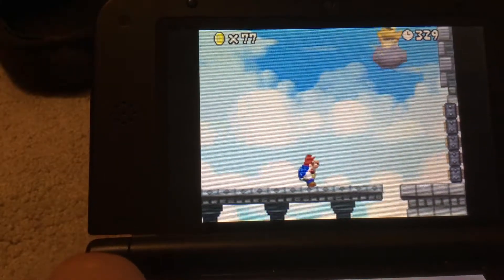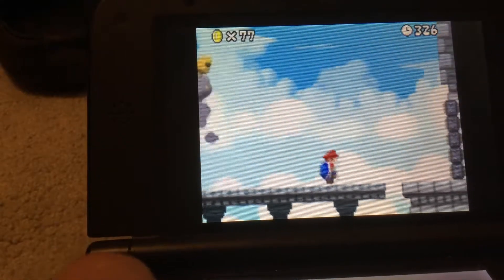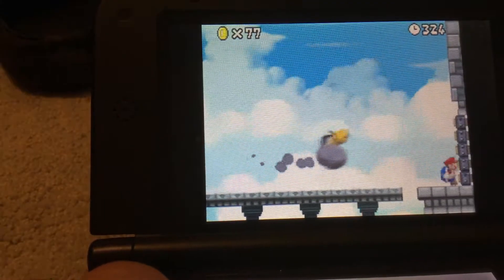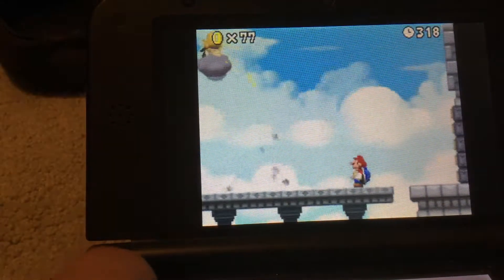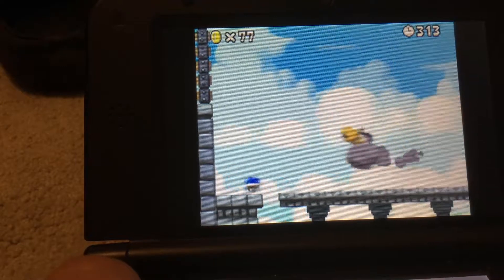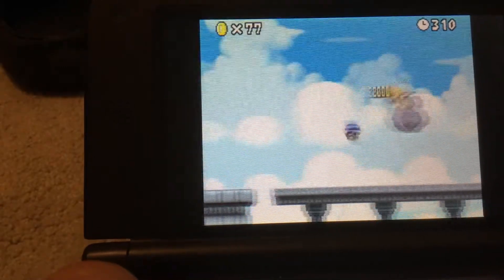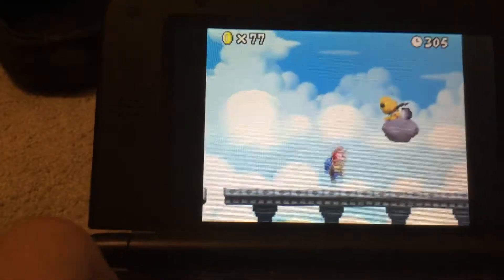Hit him in a tooth! Hit him twice in a row using the blue shell. And there he is! He's frozen in place! Yee-hoo!